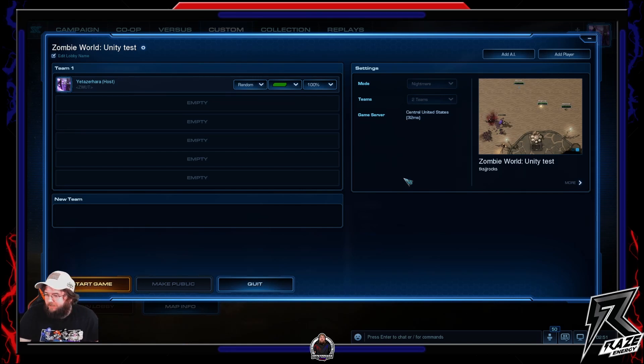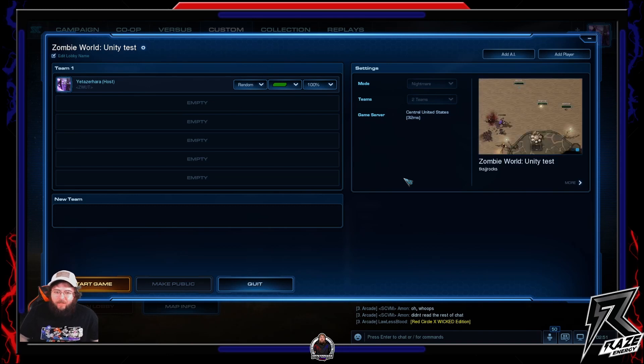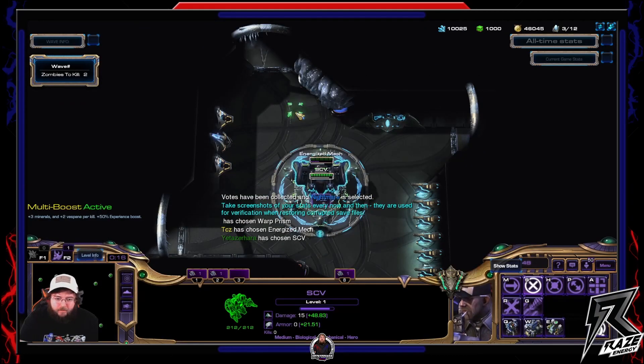Also guys, if you like energy drinks, pre-workouts, sleep aids, all that good jazz, check out repsports.com — link in the description. If you use my code 'yetazahara' you save 15%. I'm gonna go ahead and pause this and catch you guys on the inside when the game fills up.